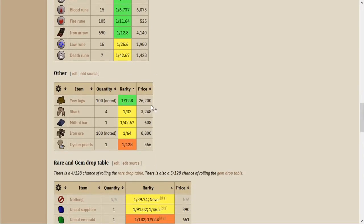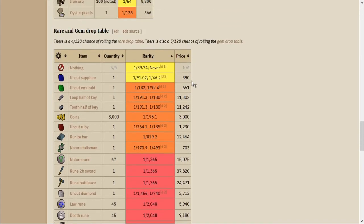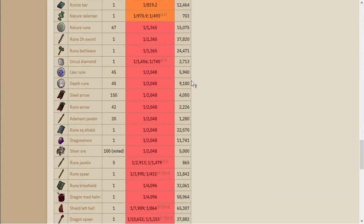The main drops people look for are the Yew Logs and the Iron Ore, which are two of the most valuable drops. The Yew Logs come in at just under 1 in 13 chance, and at 26k value are one of the more sought-after standard drops. As always, it has access to the rare and gem drop tables.